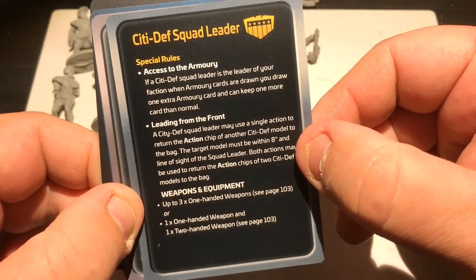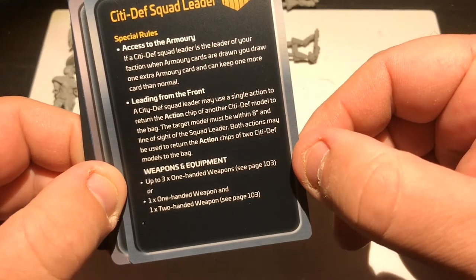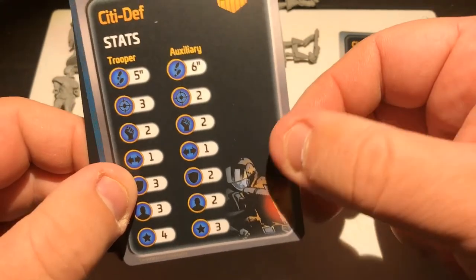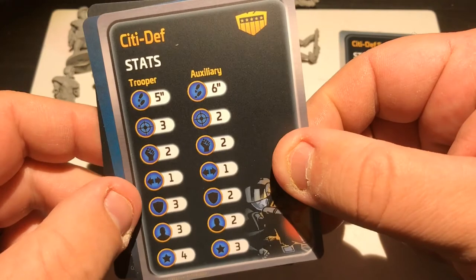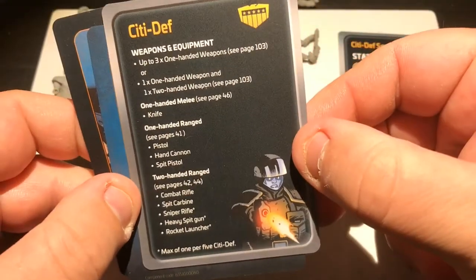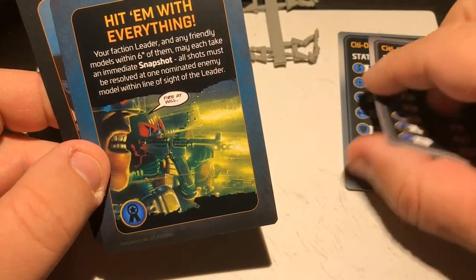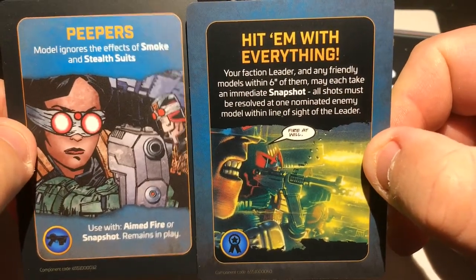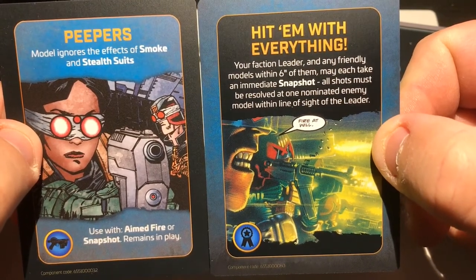Specials are all written on the card this time, which is useful. Access to the armory, leading from the front, and there are the weapons and equipment he has access to. These are everyone else — Trooper Auxiliary. No sniper on this one — mind you, the sniper's in the other box, maybe the card for him is in there. Peepers — as in goggles, not peepers as in the ones recruited by the George Lloyd Kerr — Homer Blind.